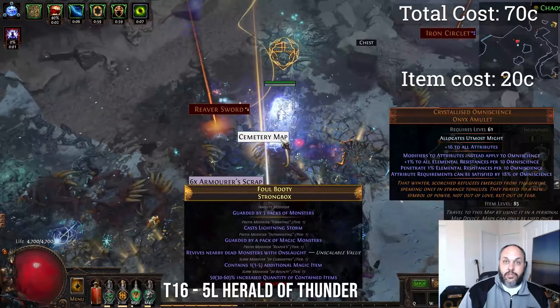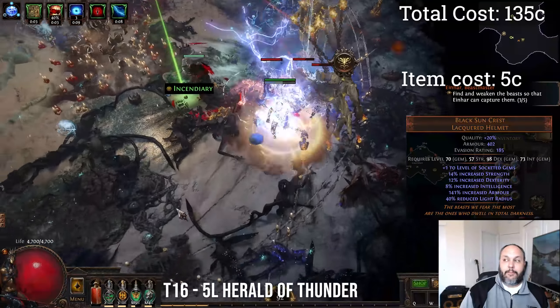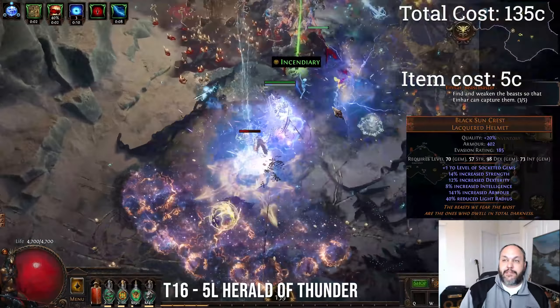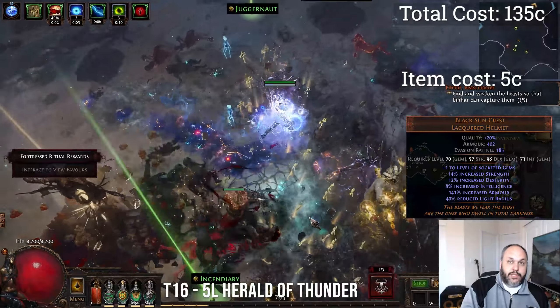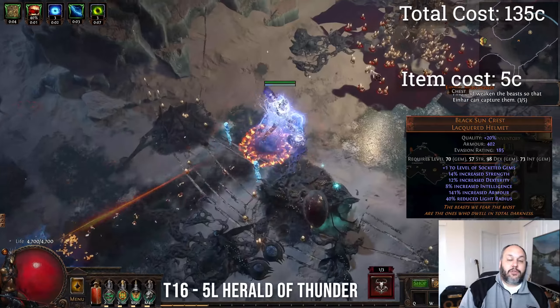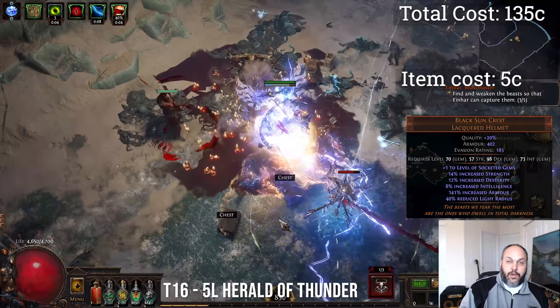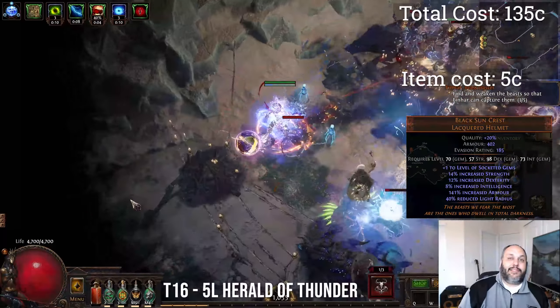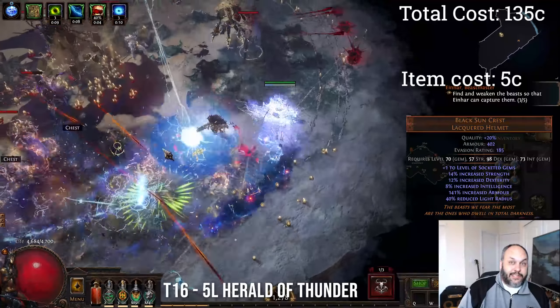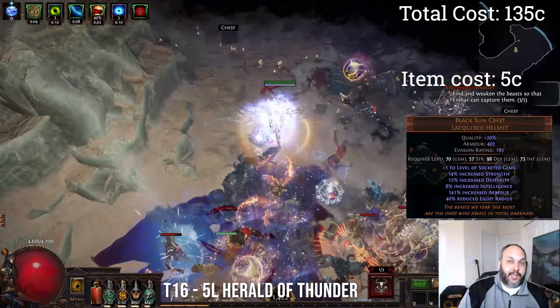You're looking at about 40 chaos for a 5-link Impulsa, and I think it's like 2.5 or 3x that for a 6-link. We've also been using a Black Sun Crest for our helm. This is about the cheapest chaos you can spend on this build to get a lot of Omniscience. Each of the individual increased attribute nodes just gets turned into increased Omniscience.